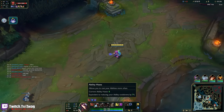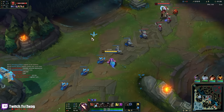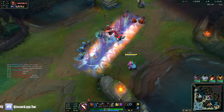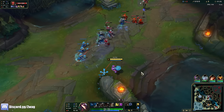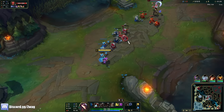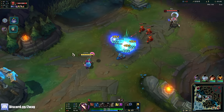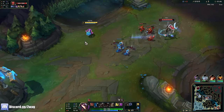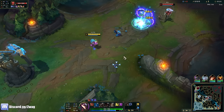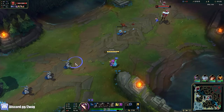At max rank, it's 61 seconds with barely any haste. So we can get a Luden's, Malignance, Archangel's, Horizon Focus, Crypt Bloom, and then maybe a Deathcap. It doesn't give haste, but we might need damage. I'll keep building haste items if we don't need damage. It's actually nicer to do haste builds this season because every item that gives haste gives mana pretty much — which a lot of haste builds need.